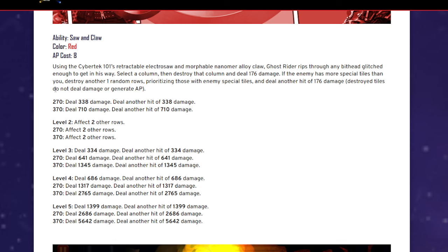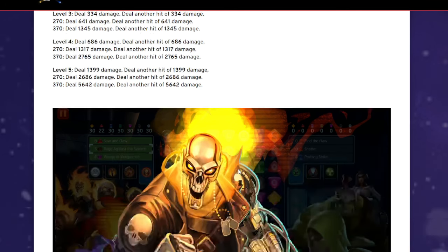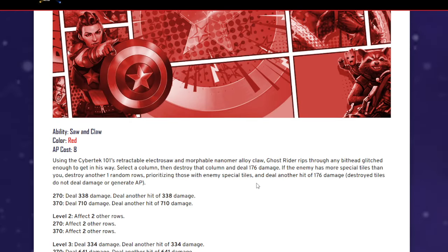Deal another hit of 176 damage. Destroy tiles — do not deal damage or generate AP. I can't wait for somebody's ability to say 'deal damage and generate AP.' At level five — 270 — you're dealing 2686 and then dealing another hit of 2686. At 370 that's 5642 — not bad. The ability, I like it to counter Leapfrog because boy oh boy, that is annoying.